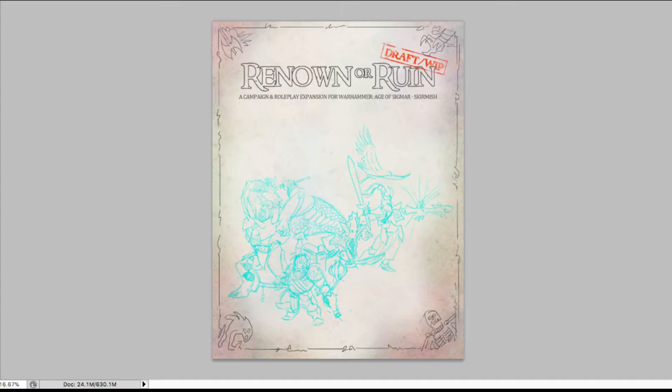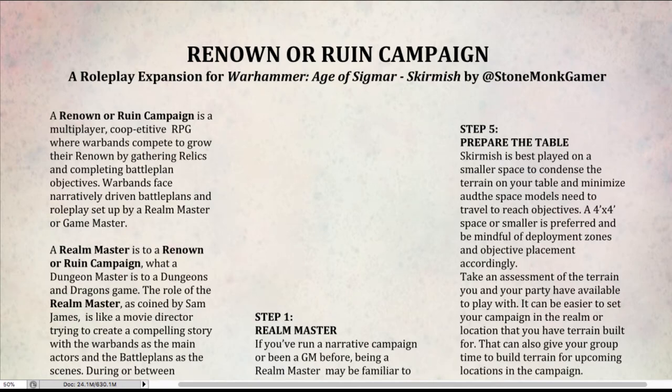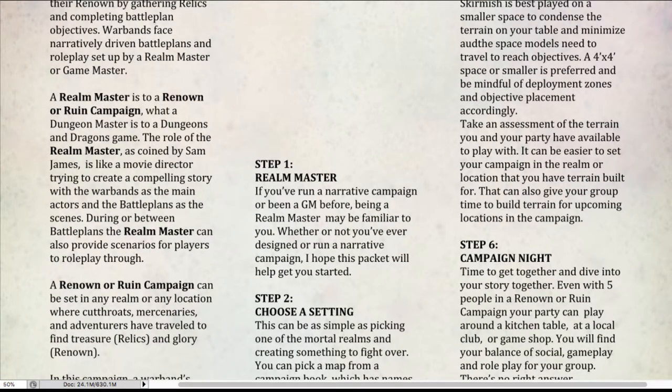This is the first page of the Renown and Ruin pack and I'm going to walk you through it. Renown and Ruin campaign is a multiplayer co-oppetitive — and that's my fun word for cooperative and competitive — role-playing game where warbands compete to grow their renown by gathering relics and completing battle plan objectives. Warbands face narratively driven battle plans and role-play set up by a realm master or game master. A realm master in this setting is like a Dungeons and Dragons dungeon master. Sam James coined this term in his Hinterlands rule set, and because that's not available anymore, that's where Renown and Ruin has kind of come out — I'm trying to carry on the idea that he set up.